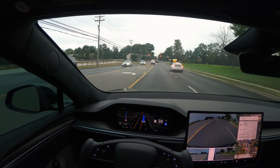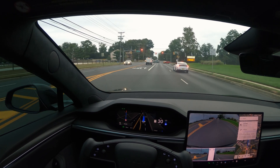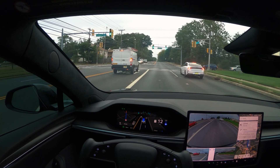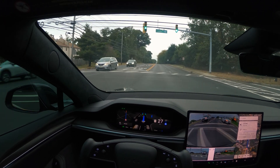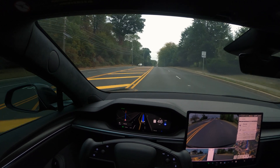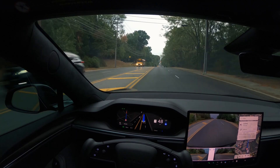Approaching a stop light. As you notice, it's very slow and gradual, and now it's picking up gradually as well. I'm on the aggressive assertive settings on the FSD profile - assertive is the most aggressive FSD setting. So far so good.